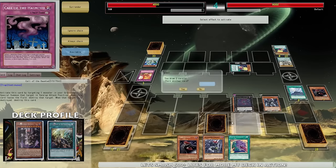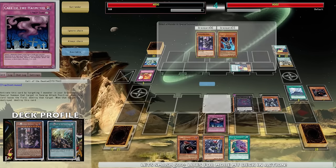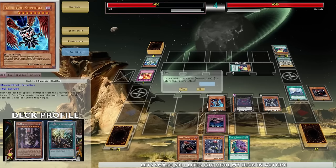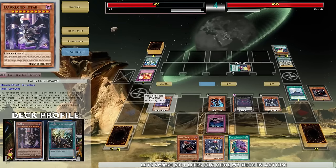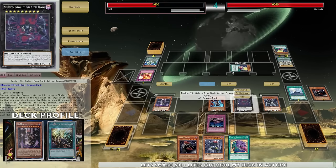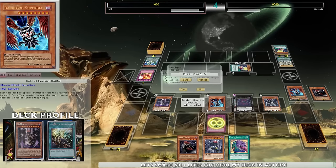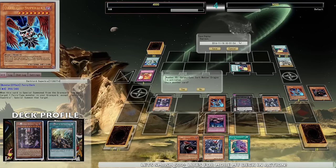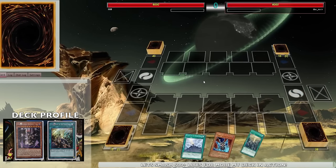This deck requires you not to think at all - to some degree yes it does, but most of the time you just go into plays automatically. Then it goes Superbia - going to extend. Ixtab is so good. Then you go into Ixtab's effect. I got nothing in grave - now I got some cards in grave. Then I drop Vanity's Fiend and it's amazing. This deck is actually pretty sick - that's it for our third replay.